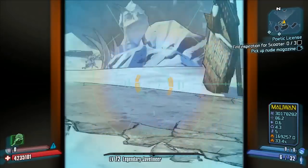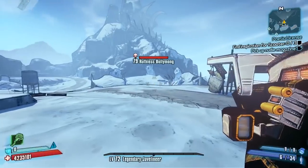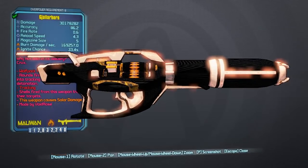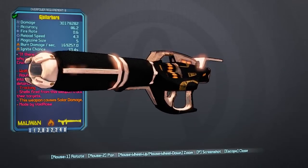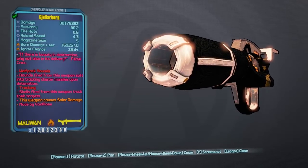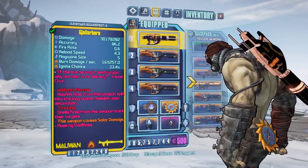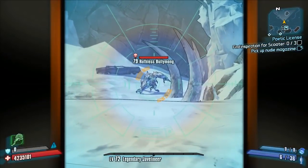I also recommend using the legendary Javelin class mod with this for the ammo regen, or you can get a Sham shield and Logan's Gun to keep replenishing rocket ammo. This is what it looks like — there's a nice black and pinky skin on it. It says: 'If there is beauty and destruction, why not also in its delivery.' In the stats it has Wolf Pack and tracking rounds and it also causes solar damage apparently.